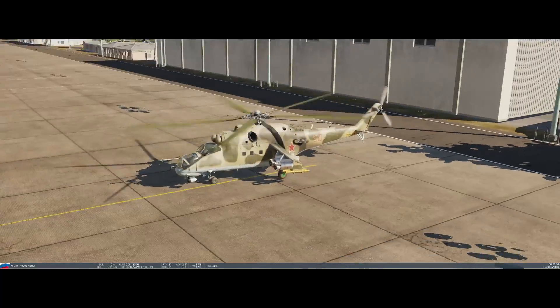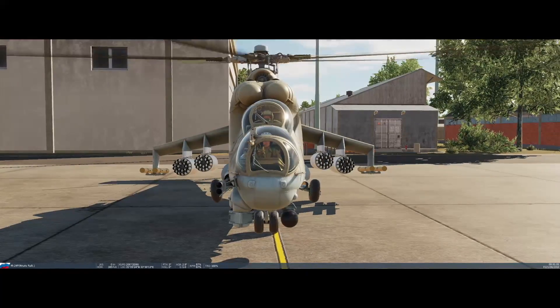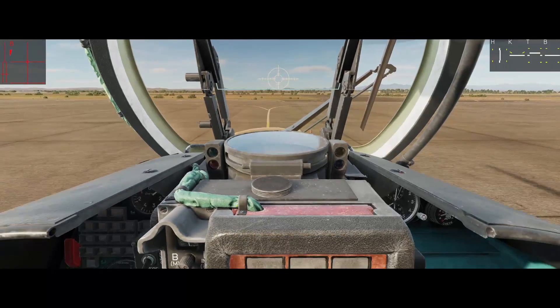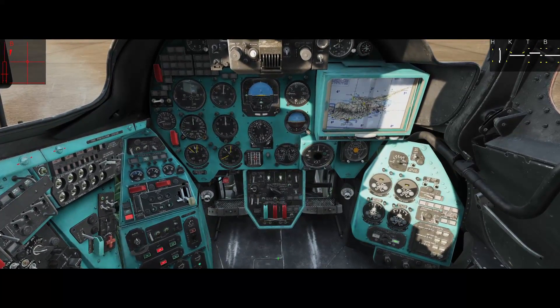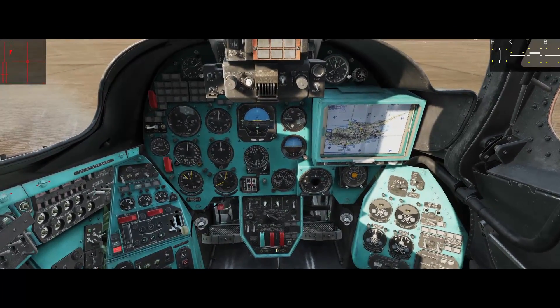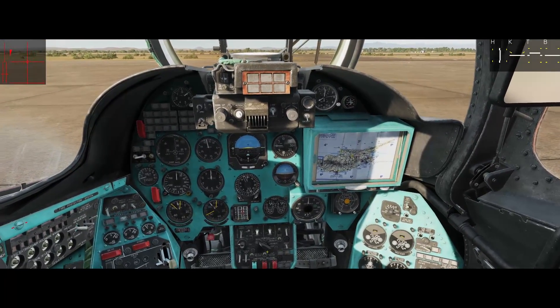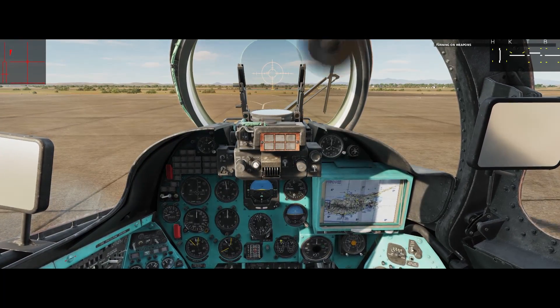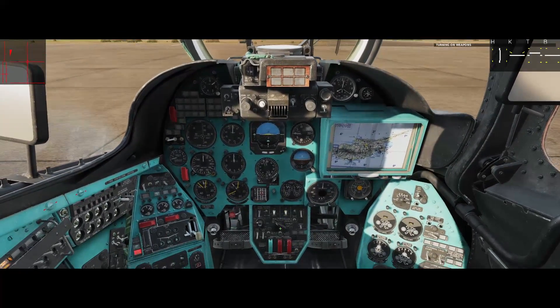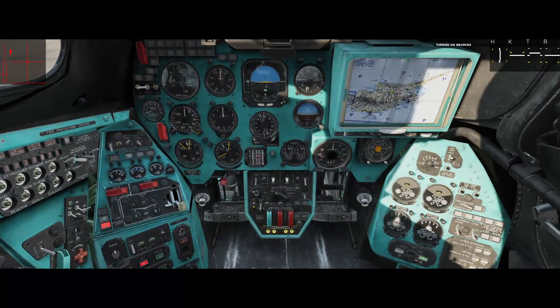We have here a Hind with S8 rockets loaded up. If you want to adjust the amount of rockets coming out of the pod when you squeeze and hold the trigger, you have to do the following. First we need to get weapons ready, so we tell Petrich to do the stuff in the front seat.